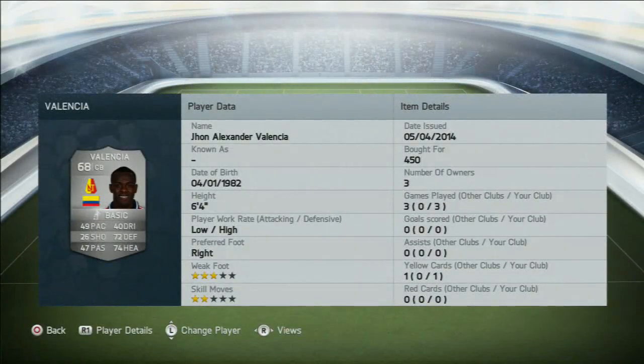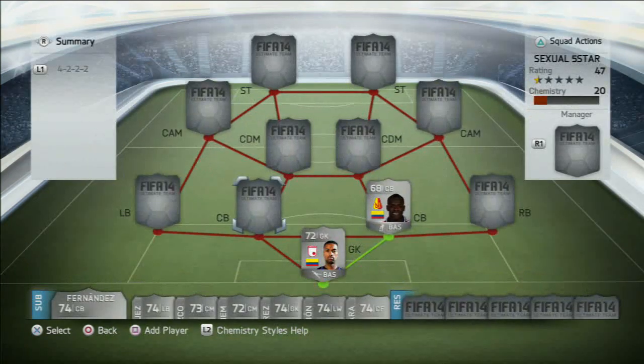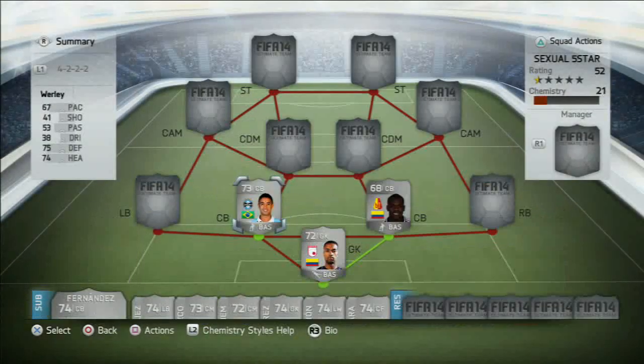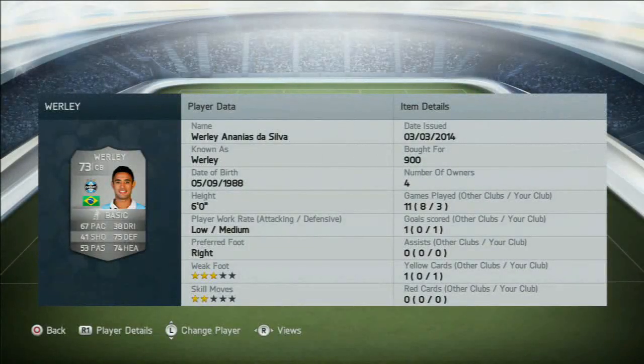So in goal we have Zapata. If you can find a better keeper I'd recommend you do so, he's not that great at all — his reflexes are pretty poor. Valencia I would recommend you pick up, he's very solid at the back but he is so slow. He's like Vidic — very good in defence but anywhere else he's really bad.